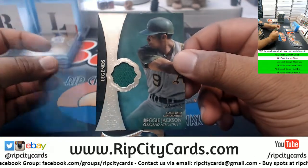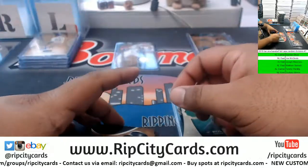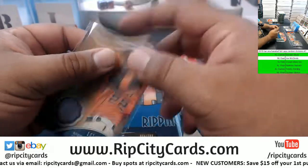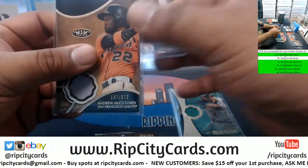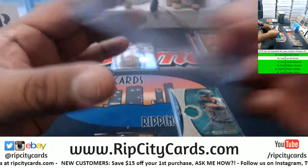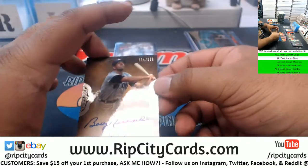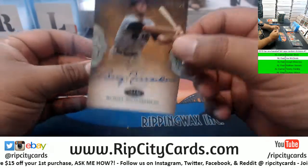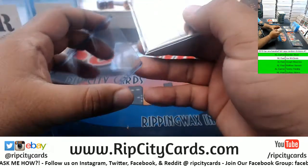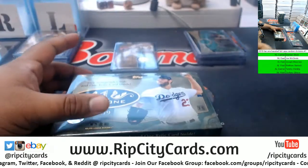Reggie Jackson to 175, patch for the A's. Andrew McCutchen to 375, Giants. Bobby Richardson for the Yankees to 299 with the autograph - another hit for J-Mass. Box 6, halfway.